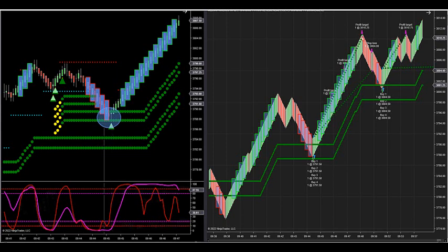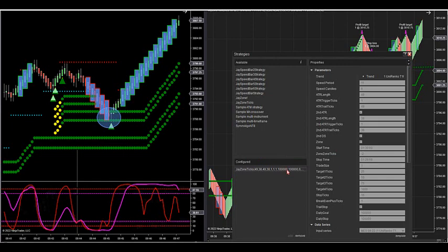As far as the target goes, that third target represented over 20 S&P point potential just off of that first run — off of this momentum trade. You can use the momentum chart to wait for it to first turn all green or all red, then come over here and just turn on the strategy and let it implement the setup.